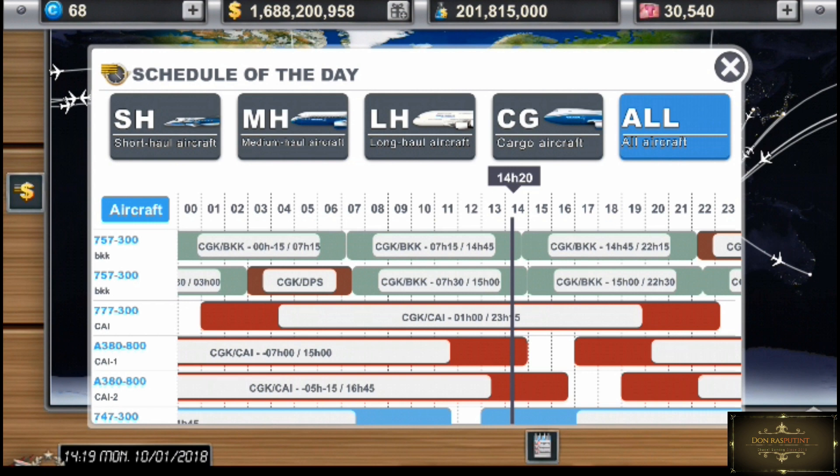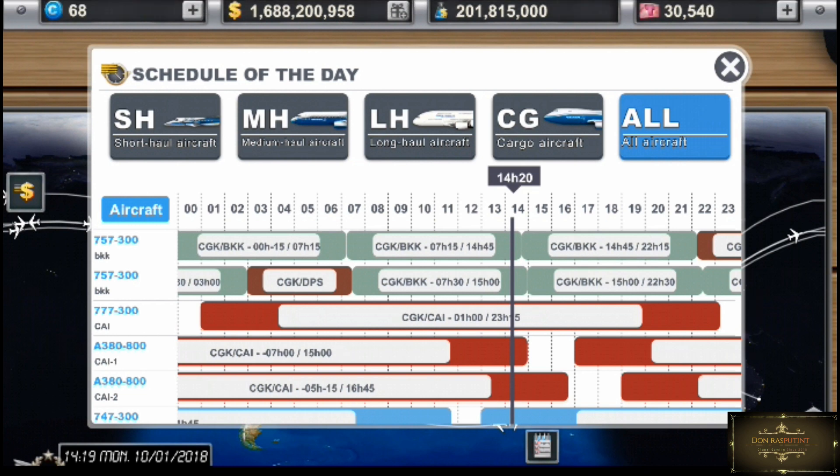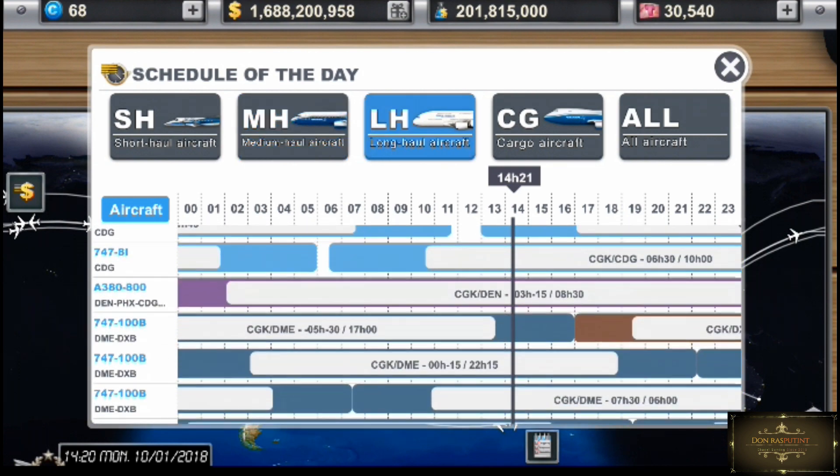Ini untuk waktunya. Kalian jangan terpaku dengan waktu WIB, tapi kalian harus terpaku dengan waktu GWT atau Grand WIB. Disini di pojok ada keterangan waktu GWT, yaitu 14.19. Jadi bukan waktu rekaman gue sekarang 21.20. Kalau kalian fokus ke waktu WIB, kalian nanti akan bingung dalam mengatur jadwal penerbangan. Disini bisa filter hanya yang short, medium, atau long. Gue gak punya yang short, sudah gue jual. Ini untuk schedule medium, dan ini schedule kapal long, howl aircraft. Banyak kan.